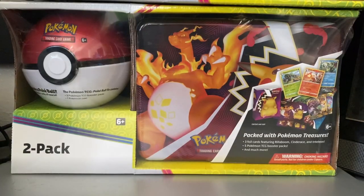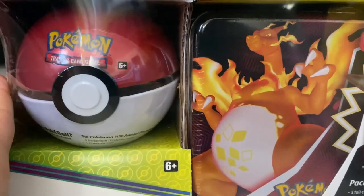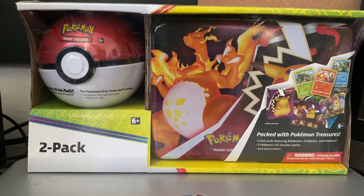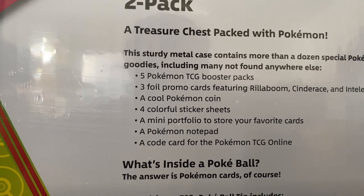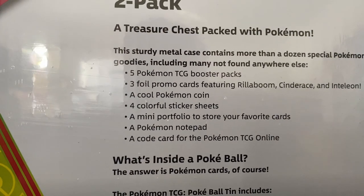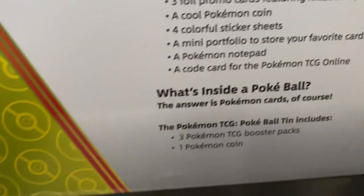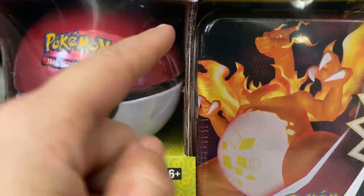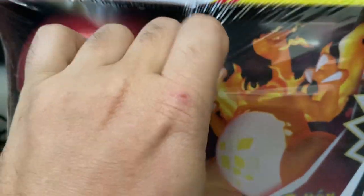What is going on YouTube, back here with another episode unboxing TCG cards. We got two of these boxes so we're gonna open one up. This is pretty much the full box — you get this two-pack. Everything that comes with it is here: treasure chest pack, five TCG in the tin, three foil promos, coin, stickers, a mini portfolio, Pokemon notepad, and a code card for TCG online. You also get the ball which has three TCG boosters and a Pokemon coin — eight packs in all. I got these at Sam's Club for $29.99 plus tax.